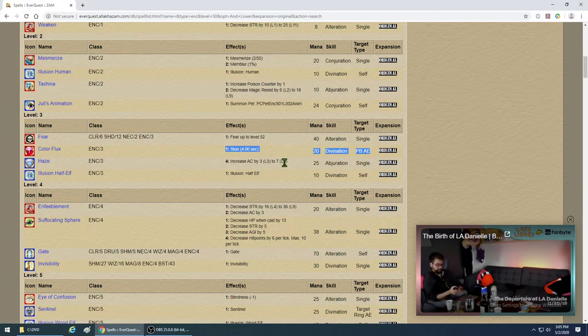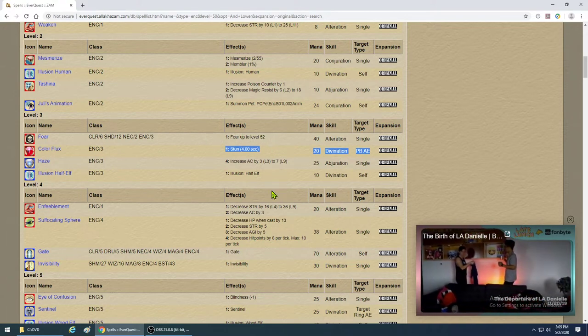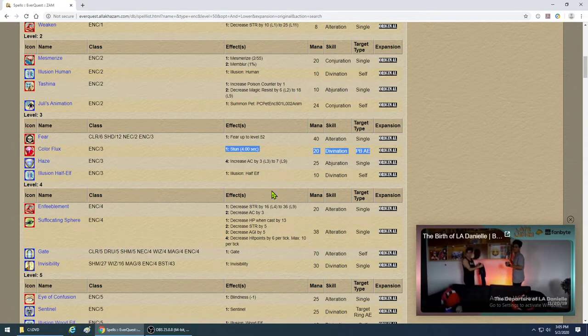Haze — it increases AC but doesn't really work. Illusion Half-Elf — if you're a dark elf you want this so you can change into something and get into Freeport or other areas. Fear — if you're outside and in a fear kite group you can use it, but otherwise don't worry about it.